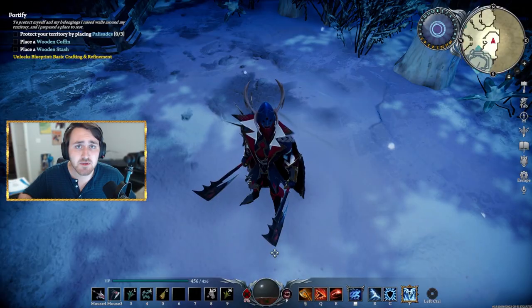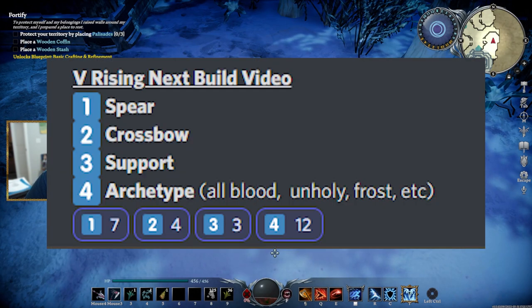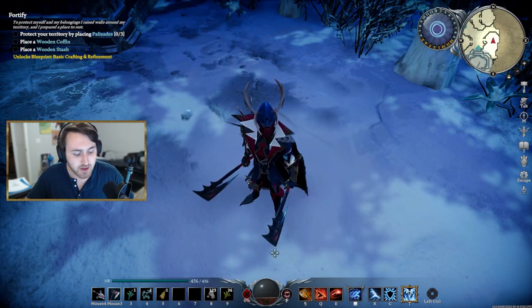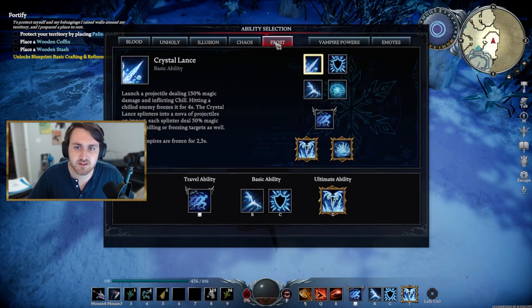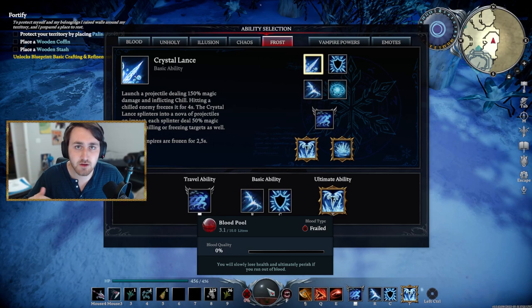Hey, what's up everyone, we are back with another build video. This one was voted on by you guys, my community. I gave you some options between a spear build, a crossbow — one of the options was an archetype build, which you guys voted on as the winner. By archetype I'm talking about blood and holy, etc., so we decided to go ahead and make a frost build.